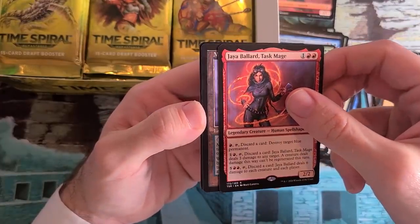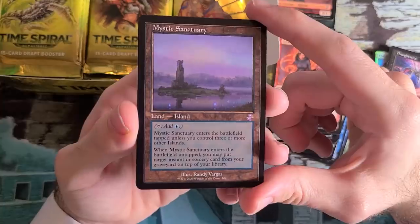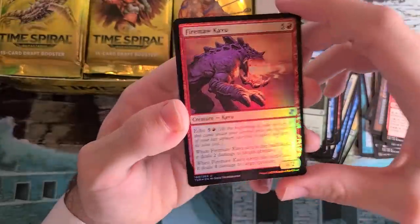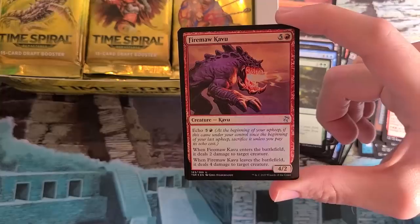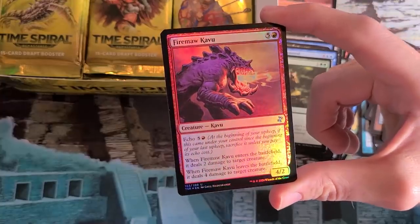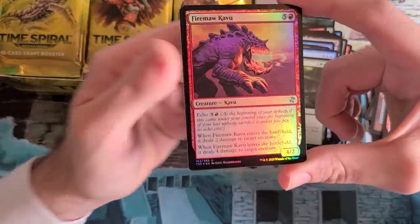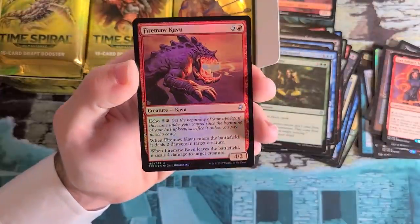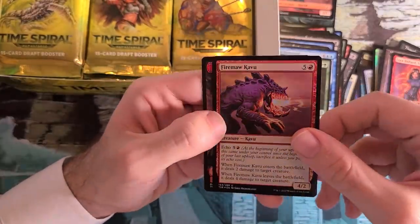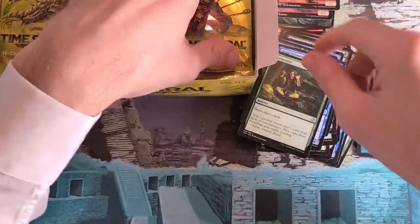Now to our bonus sheet card — it's Mystic Sanctuary. I'm just going to keep ogling over these every time I open one. And a foil Firemane Angel. If you want to talk about powerhouse cards, this was one you would first-pick happily. You want this card if you are drafting — it is so good. It's a built-in two-for-one at least, because it comes in dealing two and leaves dealing four. Also, if you pay the echo, it will trade with something else probably — that's a three-for-one. And that's not even saying what happens if you're maniacal enough to cast Momentary Blink on this. And a little Goblin token here for Empty the Warrens.